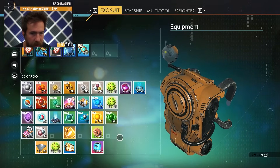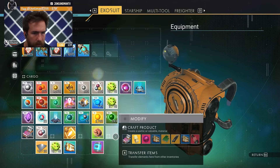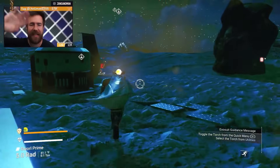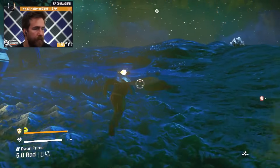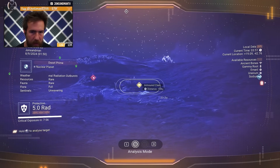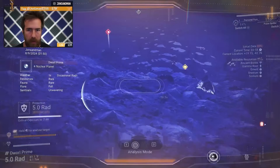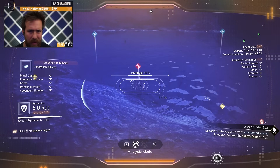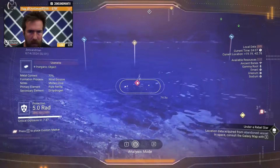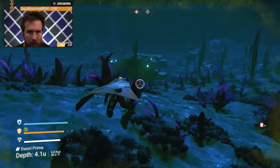We're gonna have enough for a ship after this! All right, I want one more buried cache and then I'm going to sell. Wait, what is an alluring specimen? It's right over this hill. Alluring specimen. Okay, red usually means bad — but maybe not today.